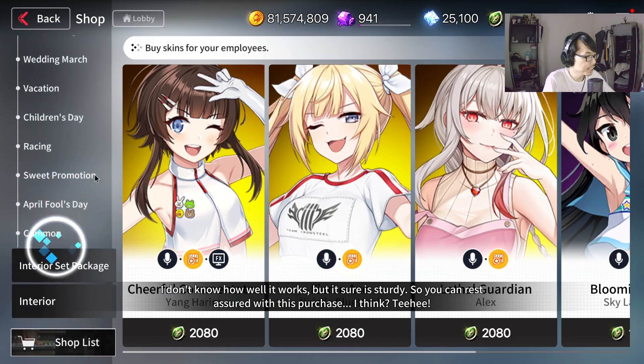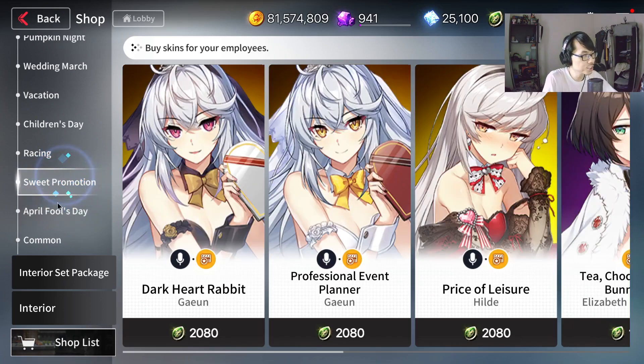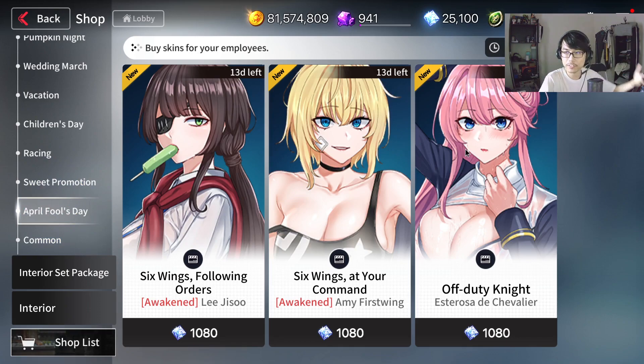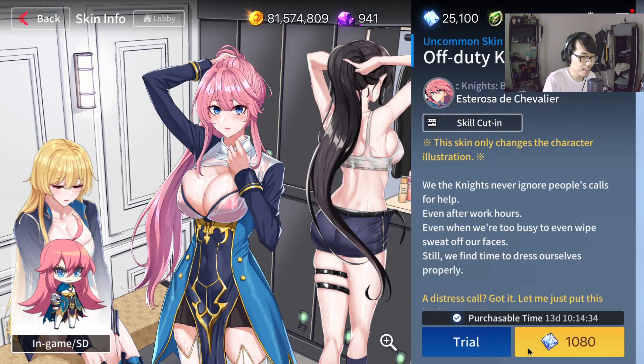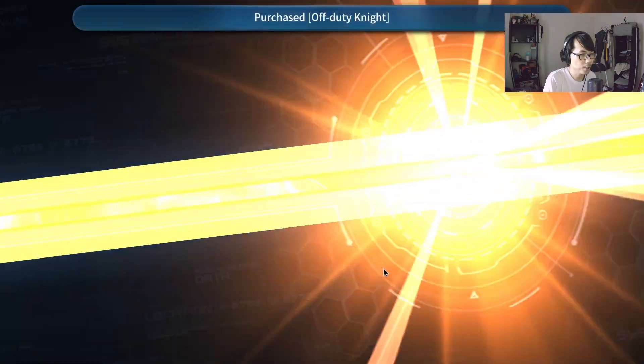There are some skins you have to access right here in skin interior — there's an April Fool's Day event, with three separate ones. It says 13 days left, and unlike most skins which are permanent, these are not permanent — they will be gone. I think I'll be getting the Esterosa one, which I think is probably the best looking one out of the bunch.